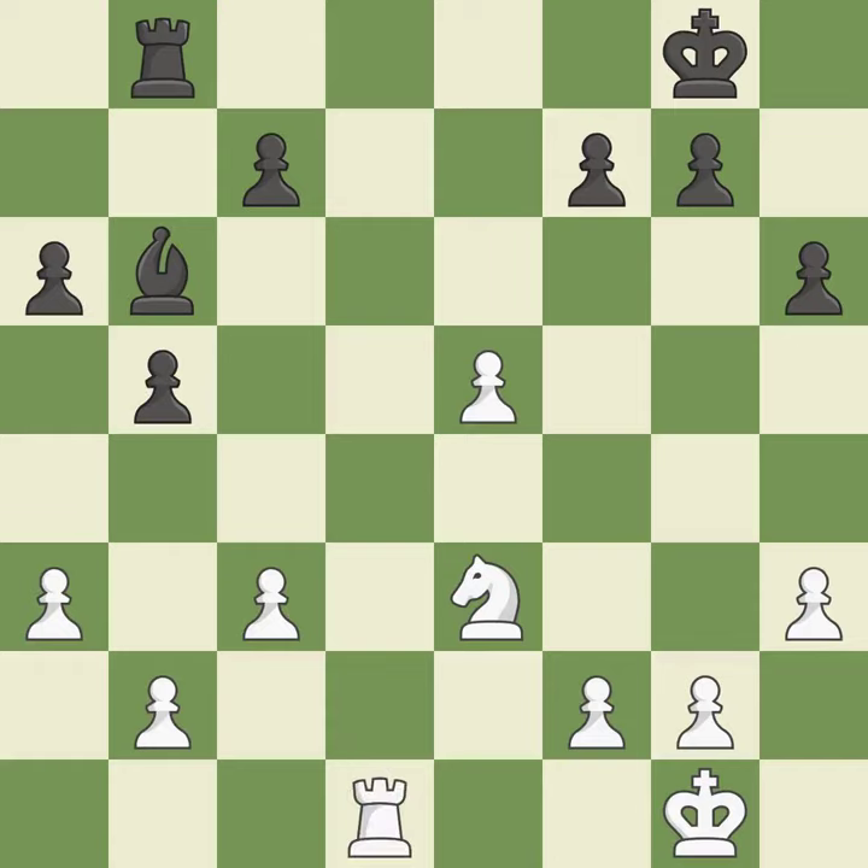This takes an open file, a common method for activating a rook. This is the only good move. This is the start of the endgame and white is better.